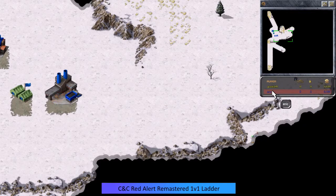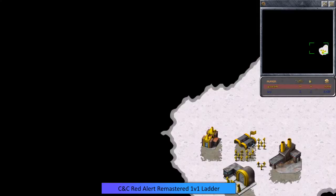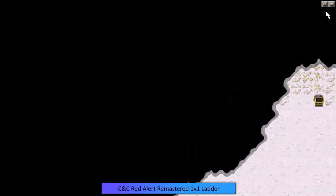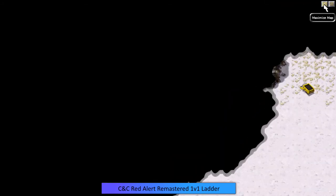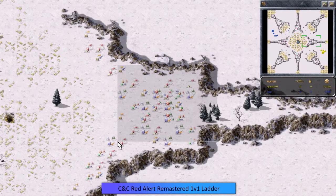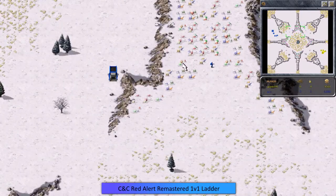Grams has been in his base and looks like he is harvesting the top right ore. He really needs to get on the gems, because if Eric goes for the gems he's going to have a much better advantage. And it looks like yes, Eric is going to go for the gems in the top middle here, so he's definitely going to have the income advantage — we're going to see that reflected in the money.